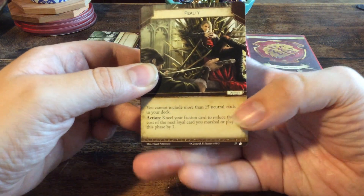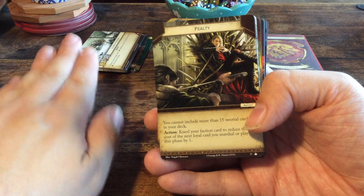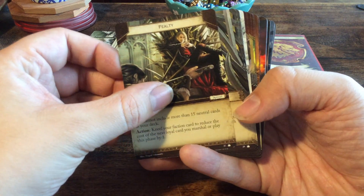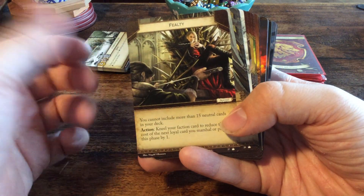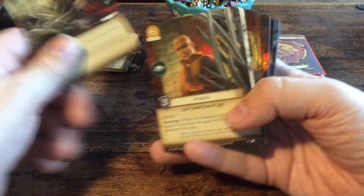Then we have some Agendas. Every player can pick an agenda at the start of the game and place it open next to your faction card. For the core set we have Fealty — that's the only one.